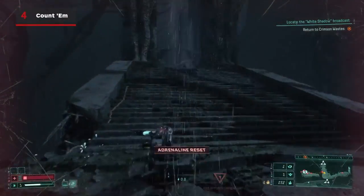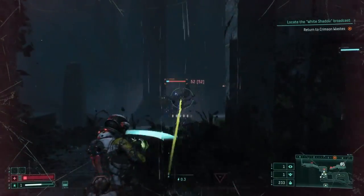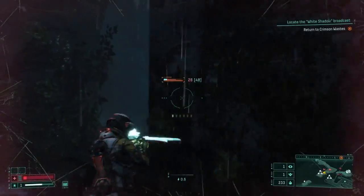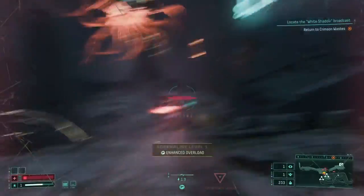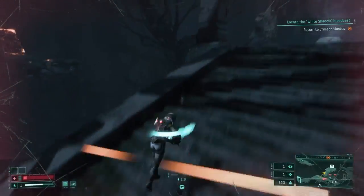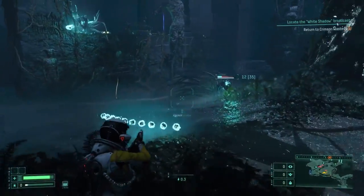Along those lines, always be aware of how many shots you have left in your weapon. This is especially important when you're using pistols and shotguns, because if you just start recklessly mashing R2, you're going to consistently miss out on overloads and dramatically slow down your ability to clear a room. Get in the habit of counting your shots, so you know when you're going to have to perform an overload.